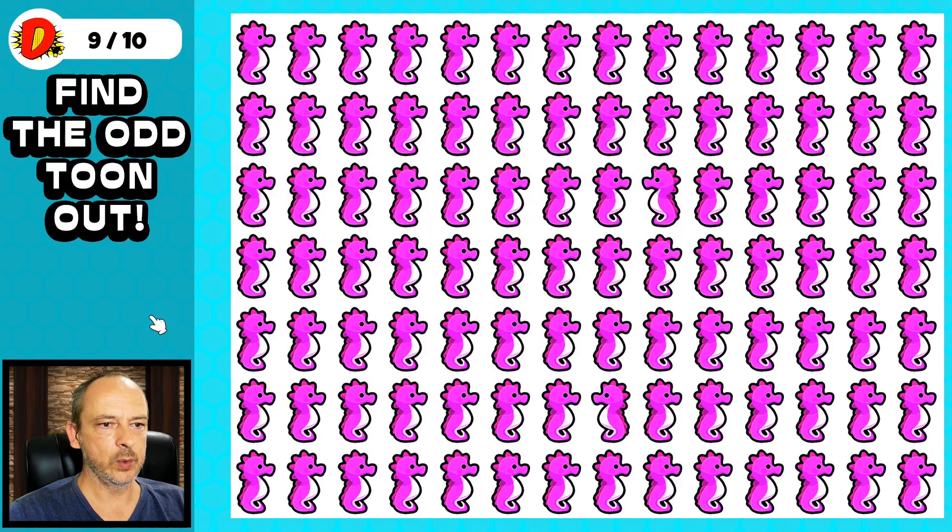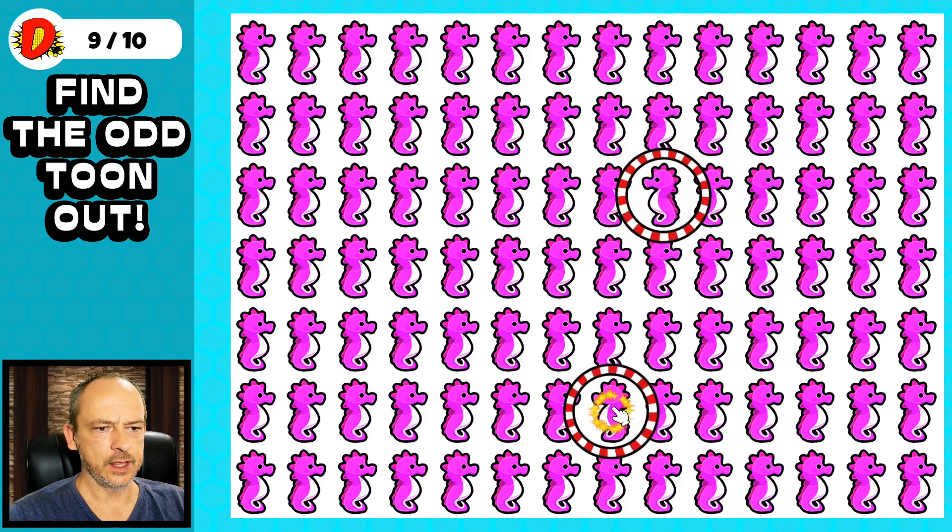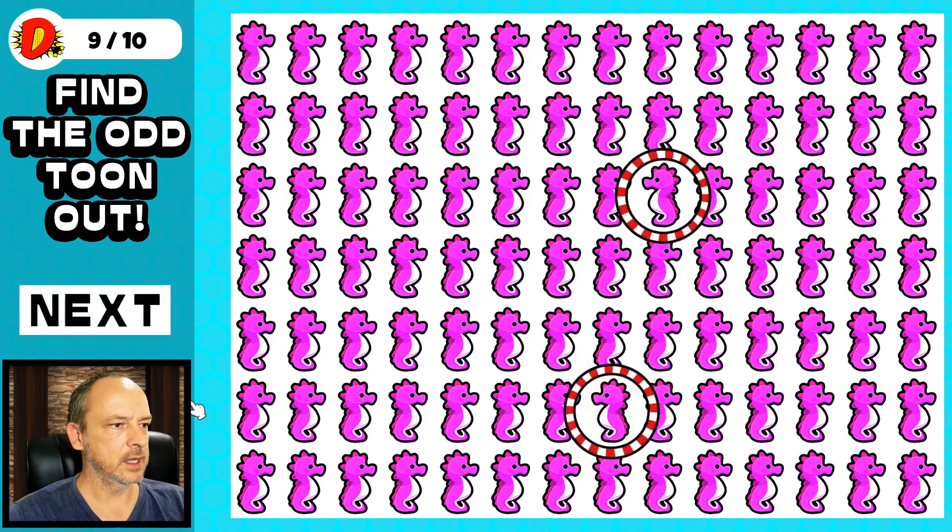Puzzle number nine: we have this collection of sea horses. Two sea horses are different from the rest — this one over here, also facing the opposite direction, and that one. Last puzzle, guys!